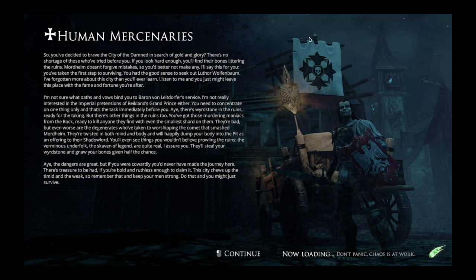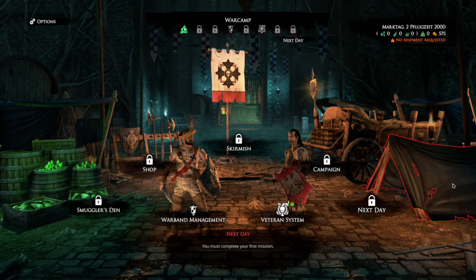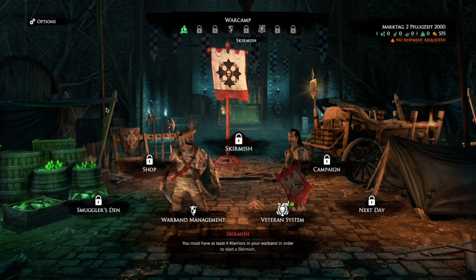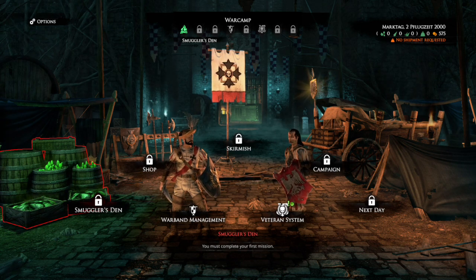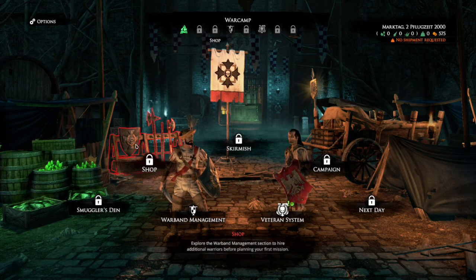I'll just show you a few of the things around the screen. So this will be the screen you're presented with and there are a lot of options in here, some of which don't matter for the moment. The Smugglers Den is where you go to sort of progress the campaign - you're going to get demands put on you as we go through, but it's not something you need to worry about for now. The shop we'll come back to.